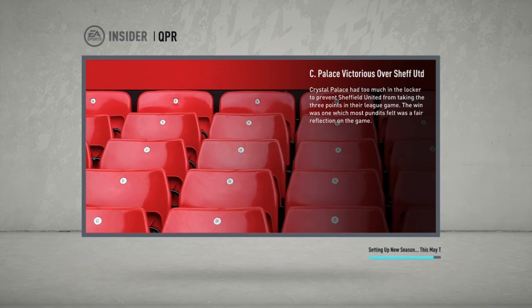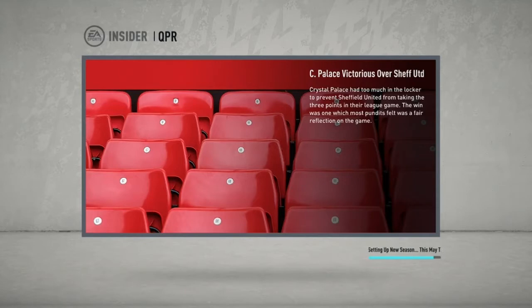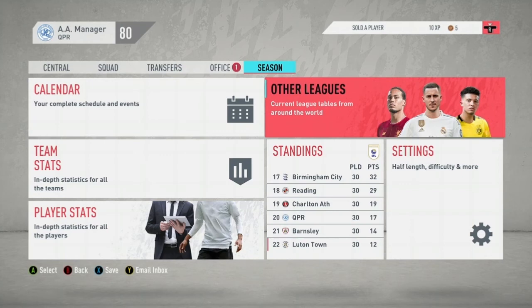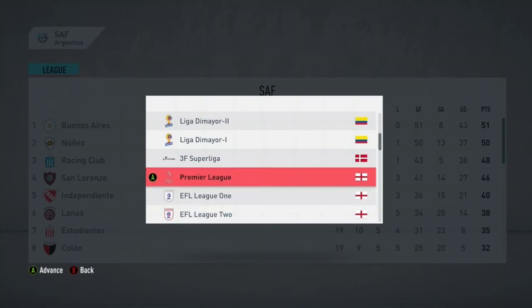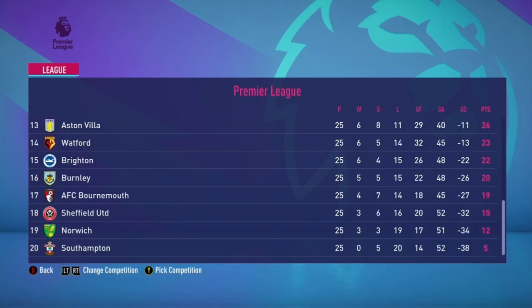We'll sign on with another team, but first let's show where Sheffield United were in the table before we got sacked — to see if we were on course for the domestic objective or whether they were just being harsh. What can happen is if you buy players but don't offer someone else a contract as a rotation player rather than an important player, they get upset. Enough upset players cause unrest in the dressing room, your manager rating drops, and if it doesn't get sorted quickly, you get the sack.